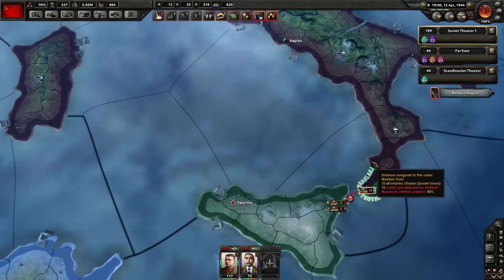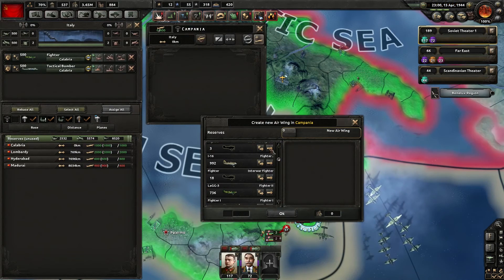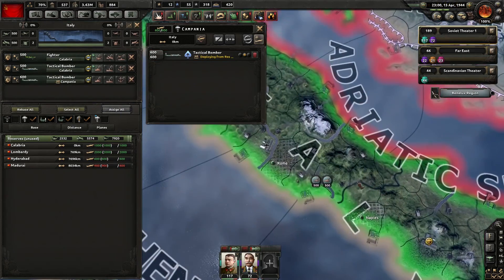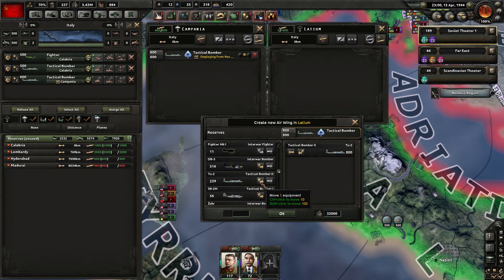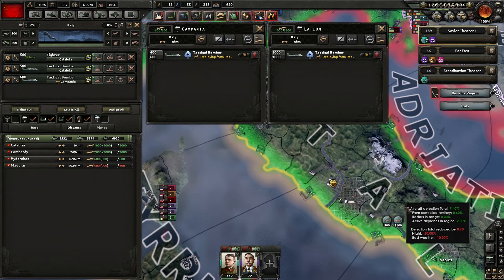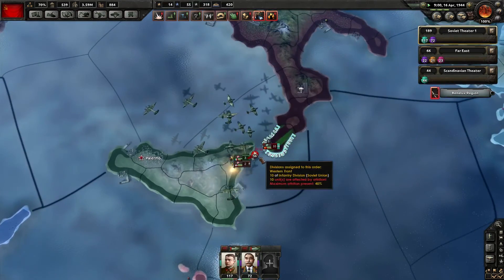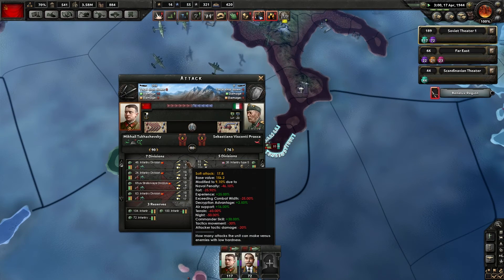Still not in Palermo, which is very annoying. But we can get more tactical bombers, I suppose. We will brute force it - the best way, the Soviet way. Just send more stuff at it. They all have range - excellent. That should help bomb the hell out of them. Air support at 16% - not bad.